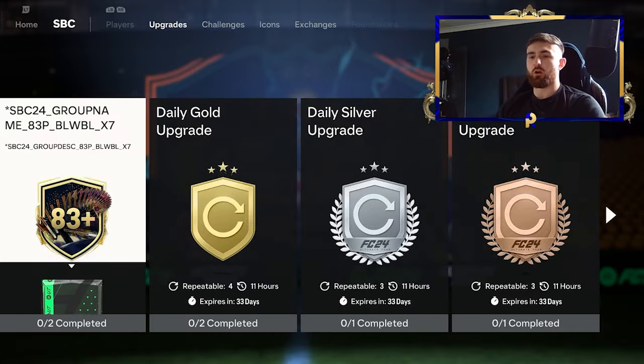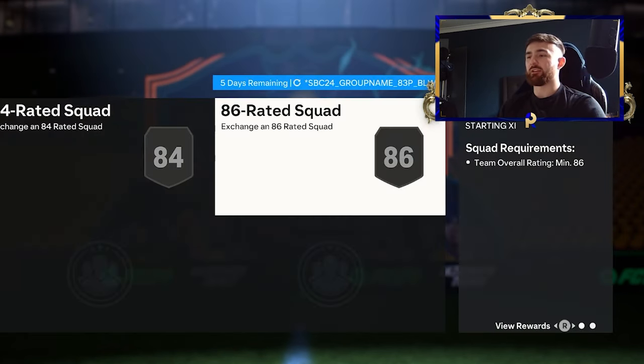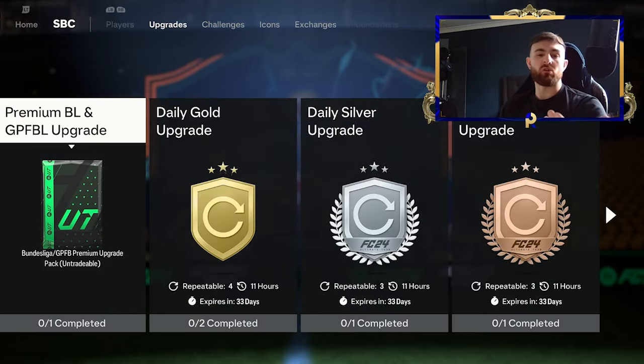You want to avoid this one here - I know even though the name is wrong right now, this is not going to help you towards getting any other SBCs done. If you want to crack on with this, brilliant, but this is not the SBC for you to try and get more fodder, because it's simply going to be way too expensive. If we have a look at the requirements, you're going to need an 84 and an 86 - it's going to take a lot of what it would just be to do the hero in the first place.